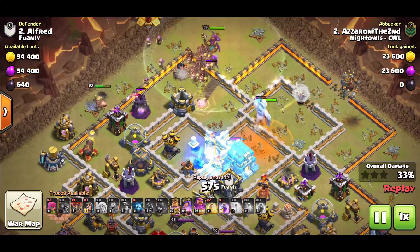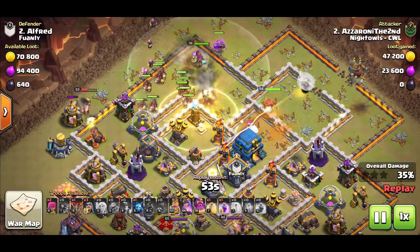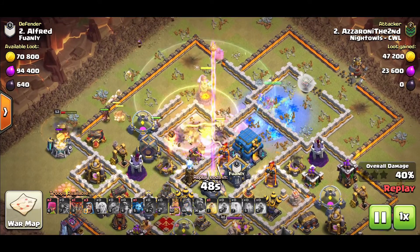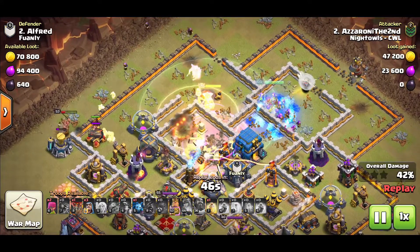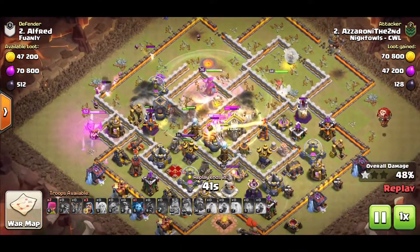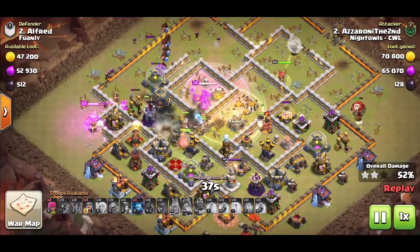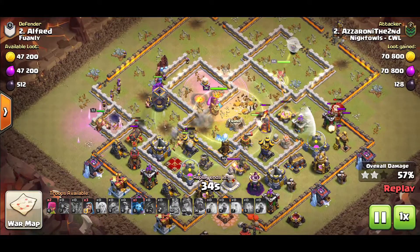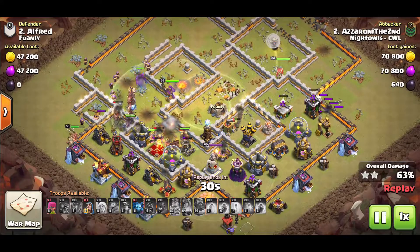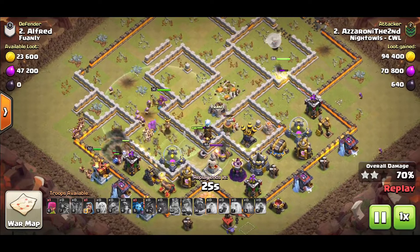I'm aware I'm charging a single inferno tower. I have my siege barracks on the top with my king to push everything in quickly because I only have two freezes, so I burn through both of them fast since there are two single inferno towers. One targets my queen, then it redirects to the miners and hogs. The other single inferno tower gets my queen so she has to pop her ability. The hybrid tears through the middle and the single inferno towers go down, redirecting targets to the hogs and miners.